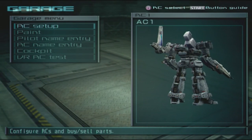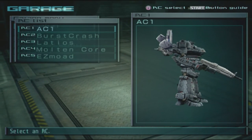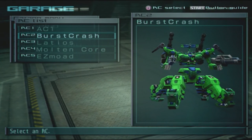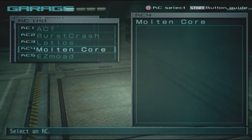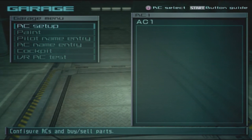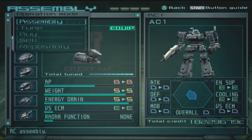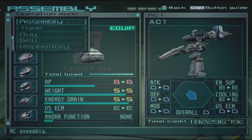In Last Raven you are able to have up to five different ACs. By pressing square here you can open up this little menu with five ACs that you can save builds on. At the start of Last Raven you will have only basic beginner parts which don't really perform that well. Luckily, Last Raven starts off with a bit of cash so you can buy a few AC parts to improve, although this will not be the case if you imported your save game from an older game like Nexus or Nine Breaker — but you most likely will have enough parts at that point.